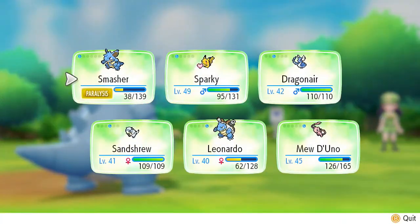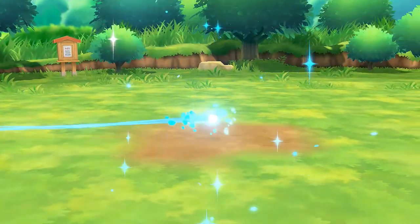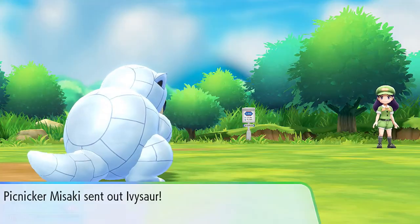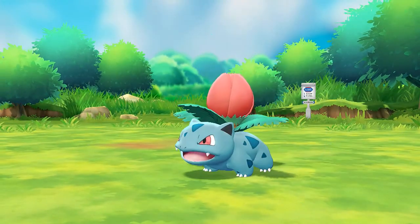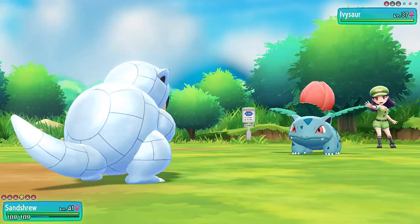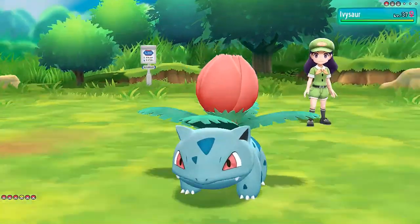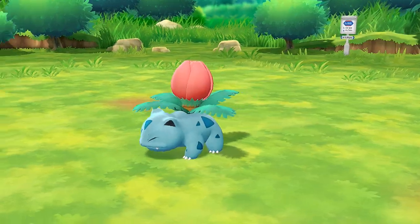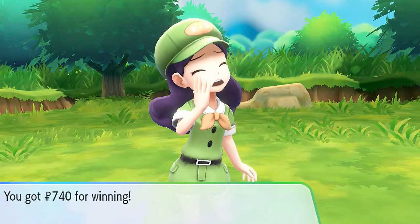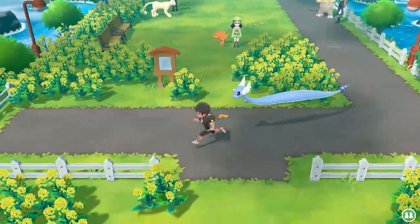She's about to attack with an Ivysaur, so let's use Alolan Sandshrew which has an Ice-type move. Some of you are probably questioning my decision on switching for a dual-type Pokemon like Alolan Sandshrew. It's simple - this is the reason I have Dragonair, because eventually it will be able to learn Fire-type moves. Ice Punch takes out this Ivysaur - not super effective but it was a critical hit. Pokemon are growing and Misaki has been defeated. That Sandshrew is a tank - I'm very happy that I got it.